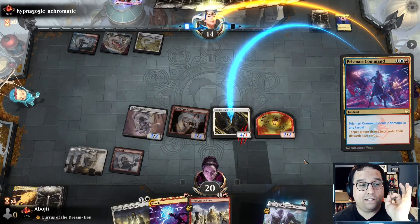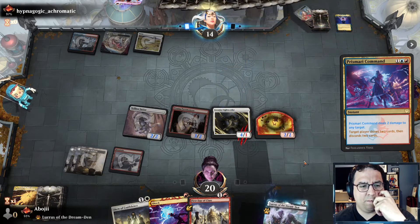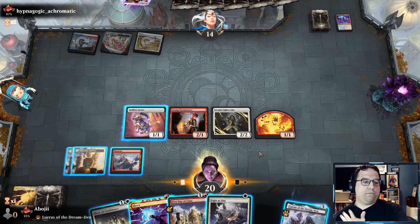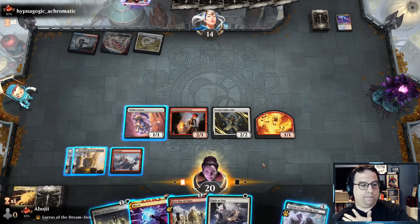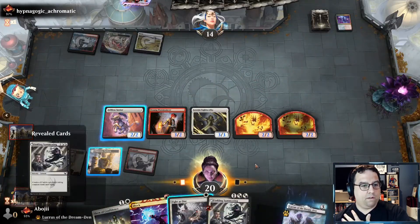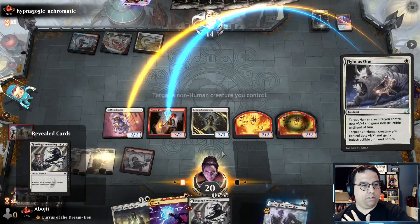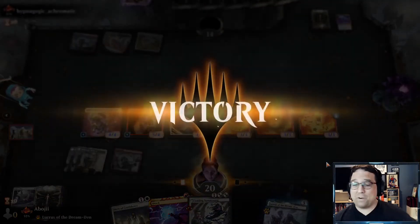First Day of Class — if we draw a land here it's really really good. What's the best way to do it — is it First Day of Class into Fight as One or Shock? Or is it Shock into Show of Confidence? I think it's actually this way. I don't want to waste too much time, I think this is probably best. And then we do this — because we want the new 2/2 to come in with haste and be able to attack. And that's enough damage — that's another win!